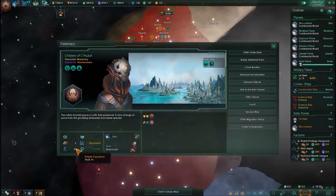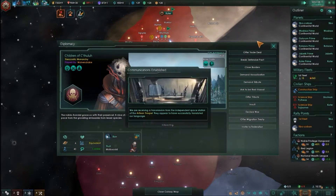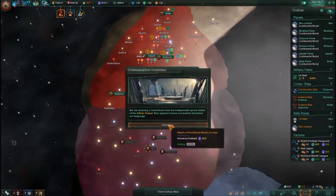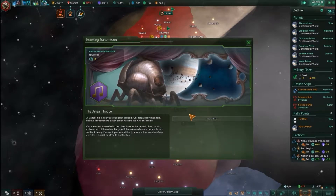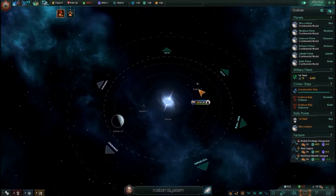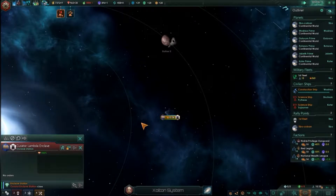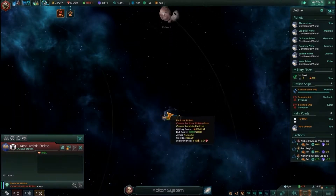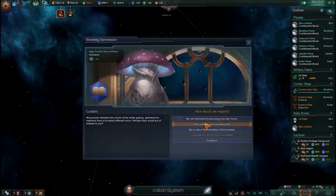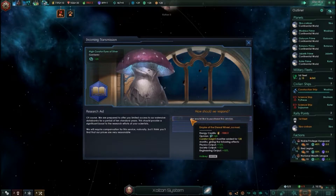So by making this a sector — yeah, you said that — so it's essentially creating an ally that might not be terribly smart. Right, they pretty much manage your stuff but they're not you. You don't have any direct control over it, but they'll send you money and research and things like that. That hasn't been done yet.